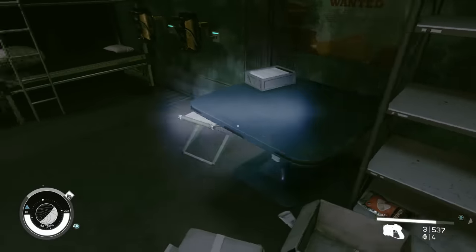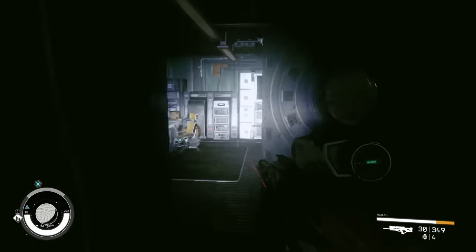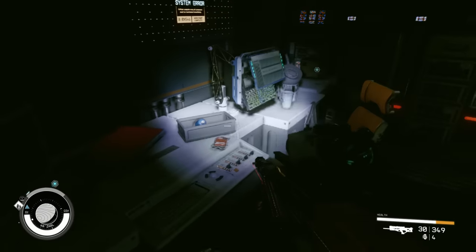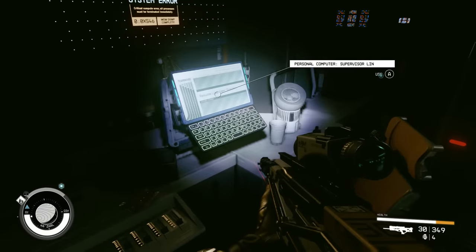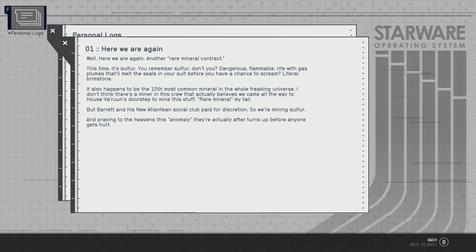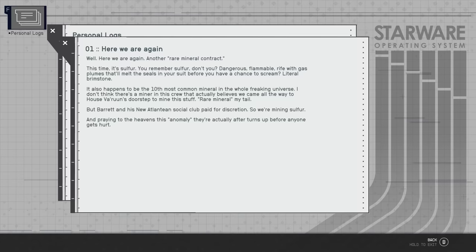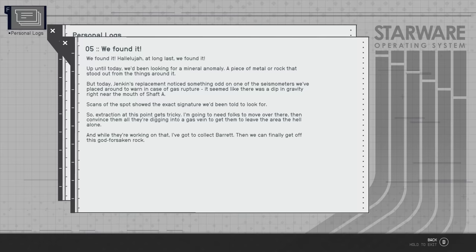The second thing you want to look out for is the computer terminal. This gives you loads of lore about Lin and Barrett's time at the mine and basically explains what happened immediately before the start of the game — just before you're introduced to Barrett for the first time, this is what he was up to. And according to Lin's diary, she has seven entries in total, what he was up to was uncovering the first ever artifact.